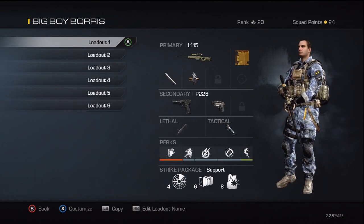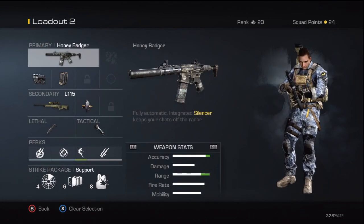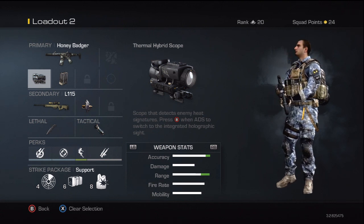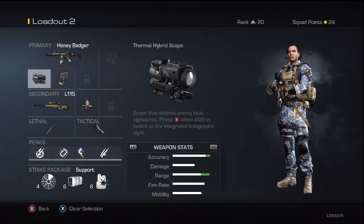Second class I've got the Honey Badger. The reason I've put that first is because you can have an extra equipment slot. I've got the High Thermal Hybrid Scope, which means if you aim and press B you can do a nice switch before you jump off, then do a nine-bang cancel or a throw-knife cancel — it's quite nice.